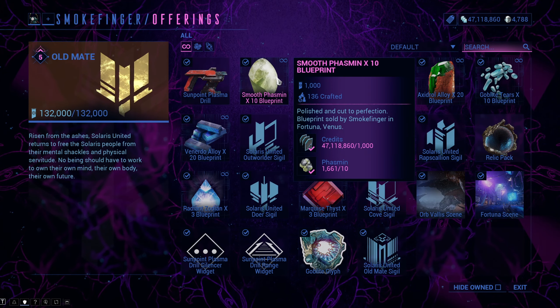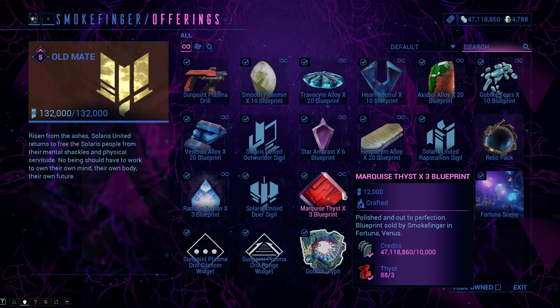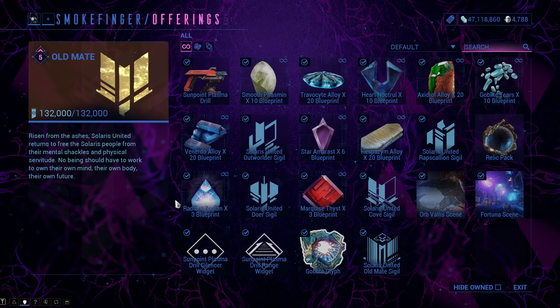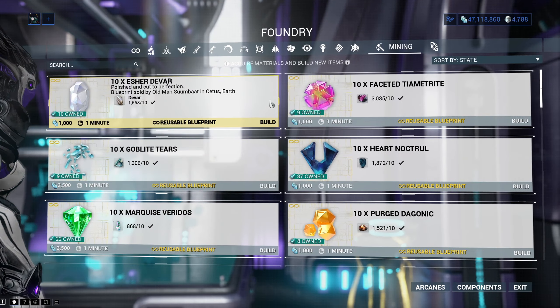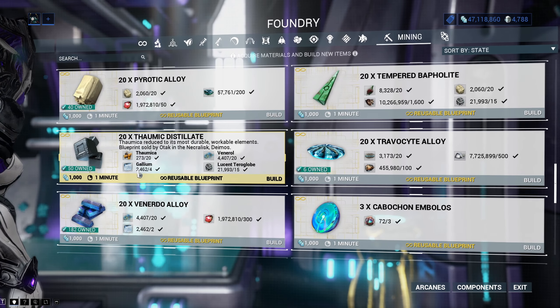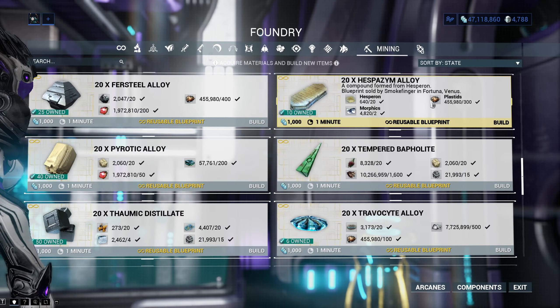When you're done mining, you can go back to your vendor — Old Man Sumbat at Cetus, Smokefinger at Fortuna, or Otak at Necralisk — and get blueprints so you can refine your freshly mined resources. These blueprints are not that expensive standing-wise and are infinite, but can be extremely expensive resource-wise, since they take massive amounts of resources from normal missions and the open world.